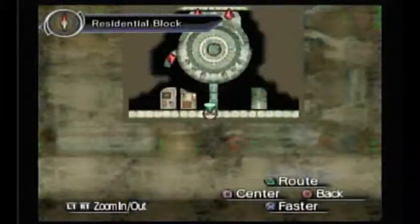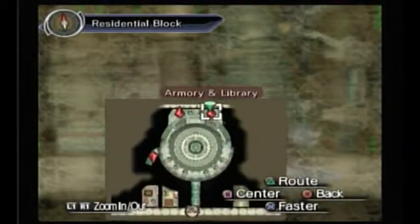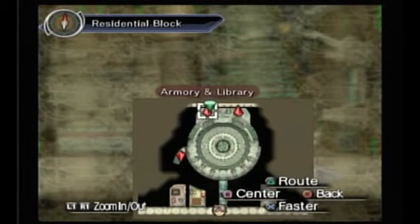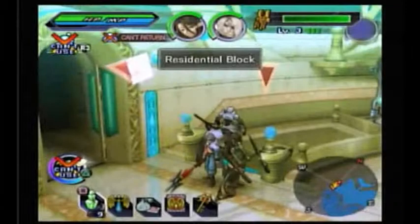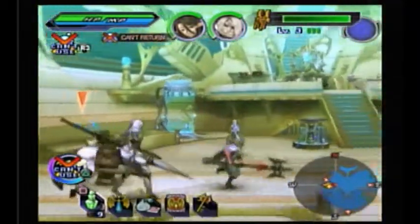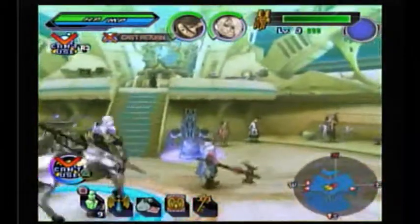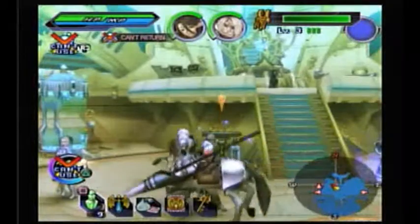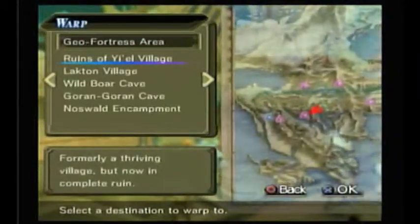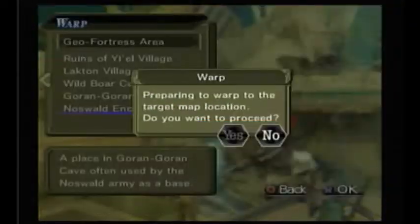I think that's all the rooms. I'm not going to go into the armory and library right now. Actually, this is a warp I keep forgetting. Now that we got that stuff done, I'll probably have to keep going back to that. Hopefully none of those are missable — apparently I missed one in Station 4. I didn't warp back; I walked back. Noswald encampment — let's go!